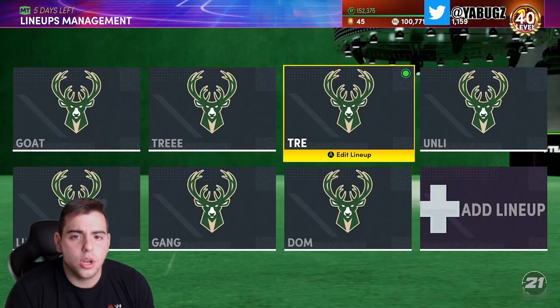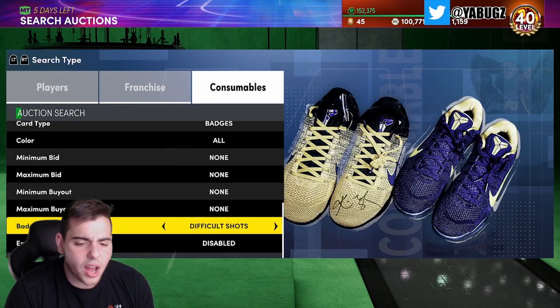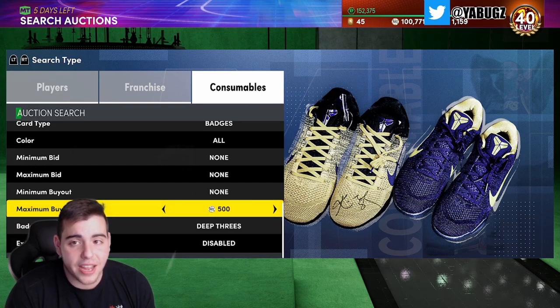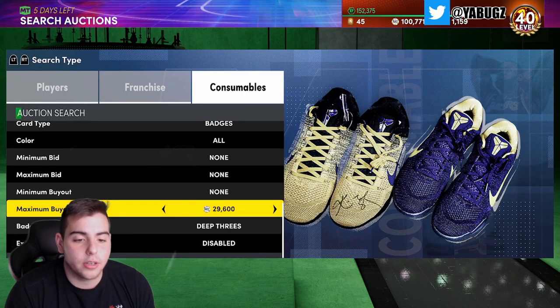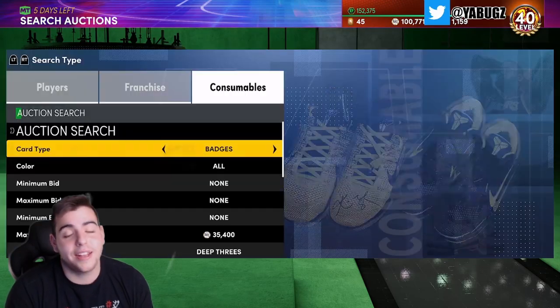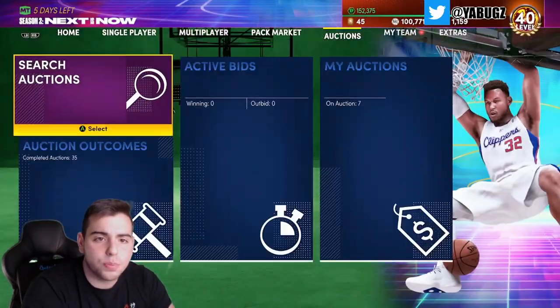We're gonna go to the auction and snag a Deep Threes badge to apply to him, because if you add Deep Threes on this guy he's going to be an absolute monster. He's gonna be beastly on defense and have Deep Threes — that's a W. But Deep Threes bronze is actually priced up so much right now, so we're not gonna get Deep Threes. We're just going to freestyle this card as-is — it looks pretty damn good.